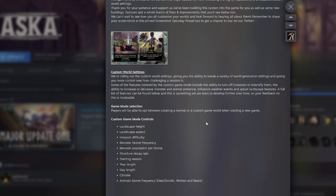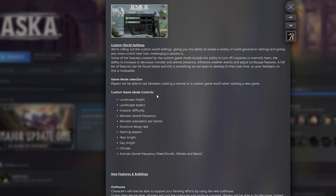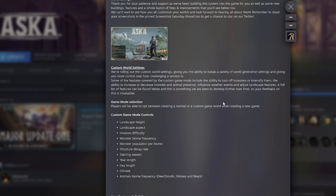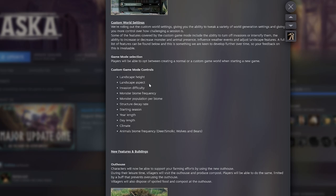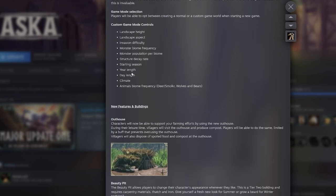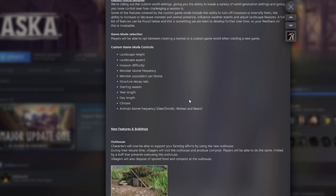We got the big update and a bunch of new things. One of the major things is the custom world settings where we can change how often invasions happen, decrease them completely, or turn them off. We can also decrease the monster and animal presence, influence the weather events, and adjust landscape features. There's a lot that goes into this — like the year length, day length, the climate — everything. It's pretty awesome.